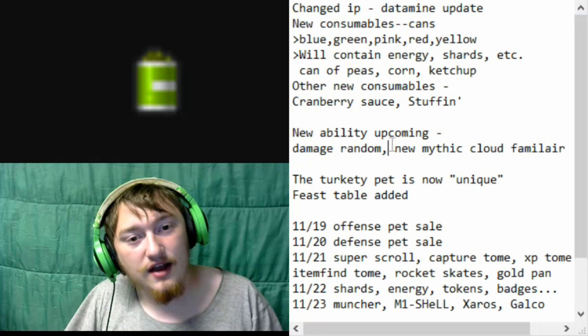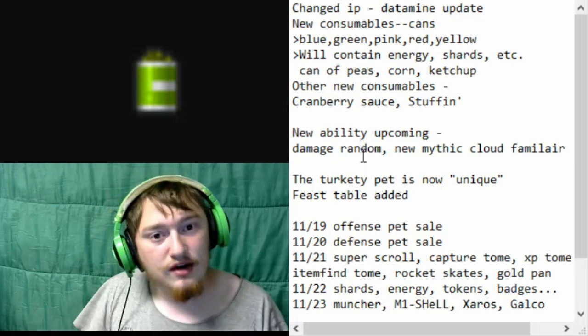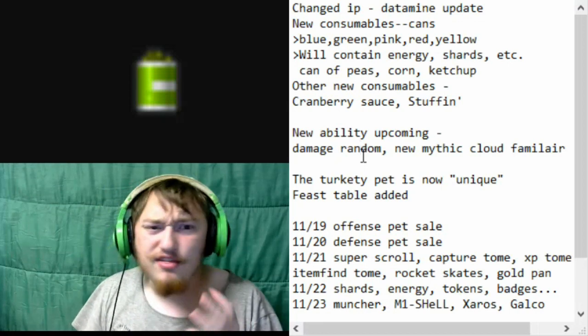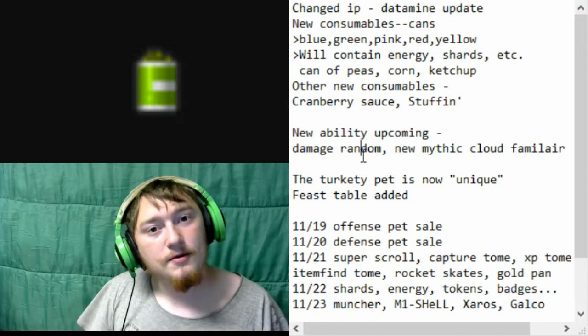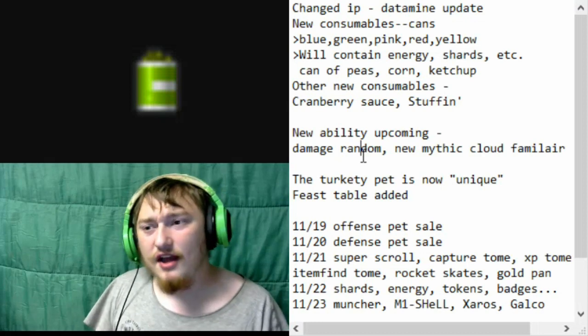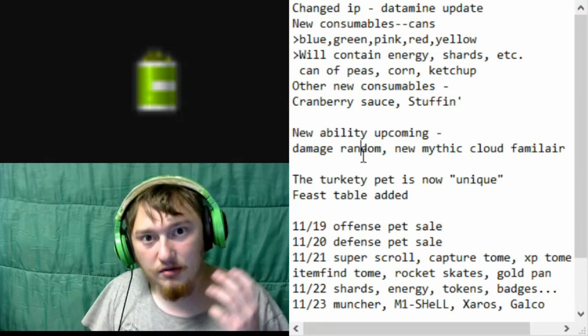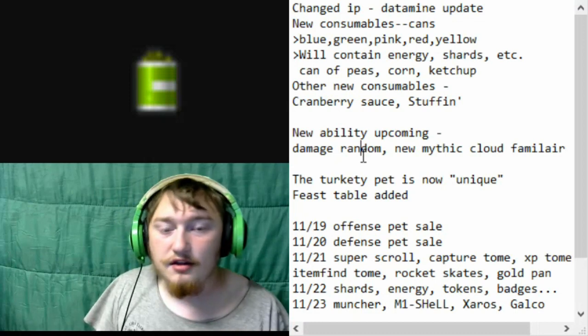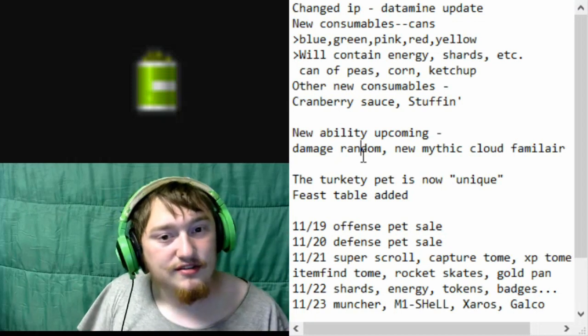There's some other interesting stuff. One thing I found was that they changed the abilities section, and there's a new ability added in — it's going to be a damage random ability, apparently for a mythic cloud familiar. So probably with that expedition coming up, that's an ability for one of the new familiars. I couldn't really find any content on the new expedition, which was sad. I can double check after this episode, but I honestly couldn't find any information on it.